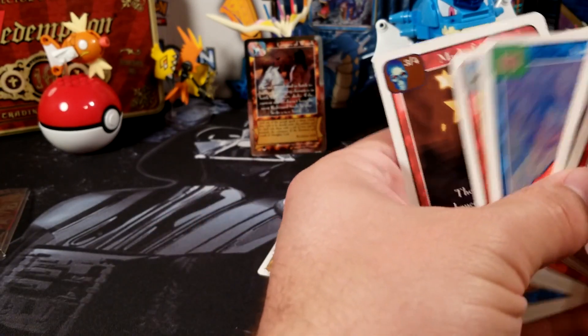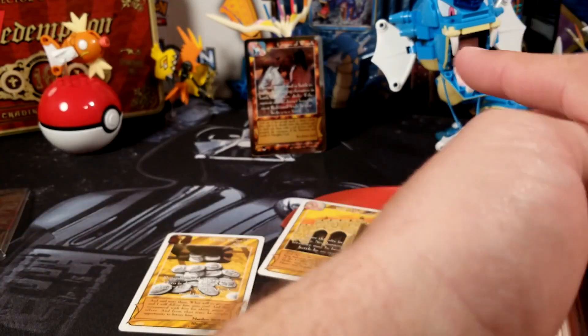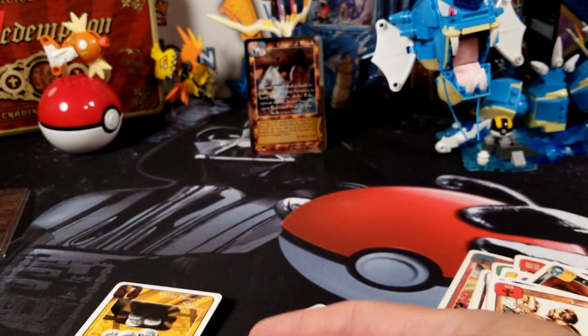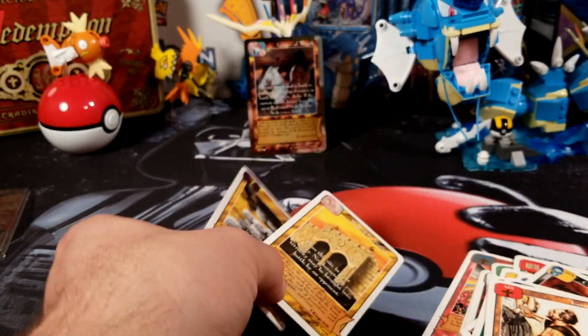So overall, not too bad. I got two ultra rares from Apostles — Wall of Protection and 30 Pieces of Silver. And Grapes of Wrath foil.